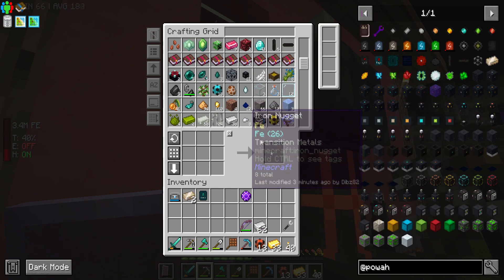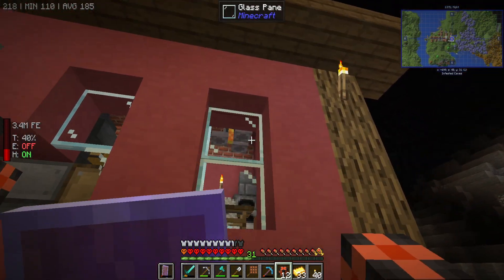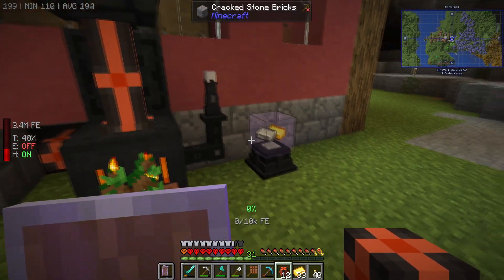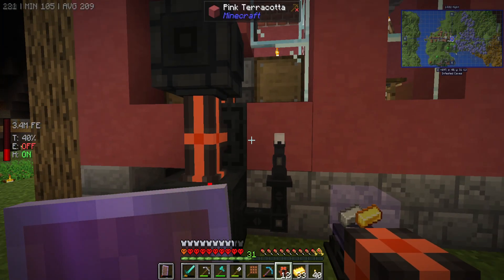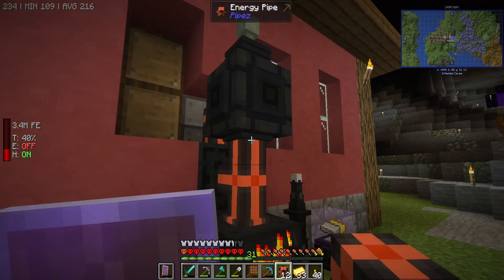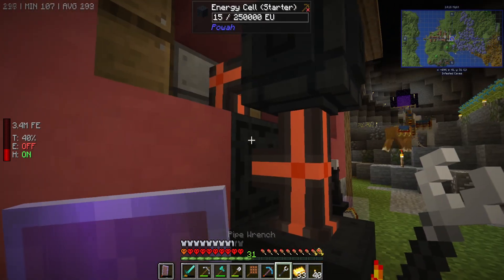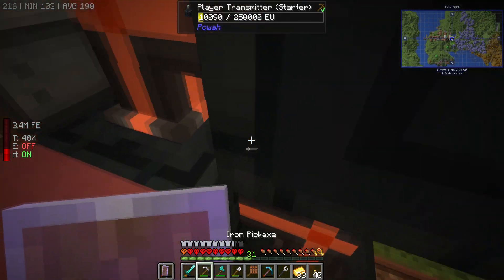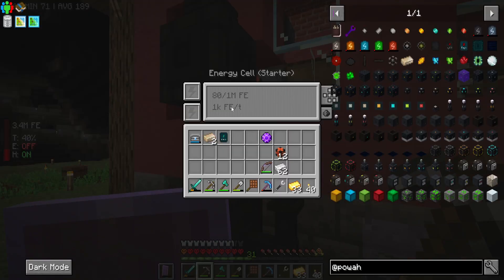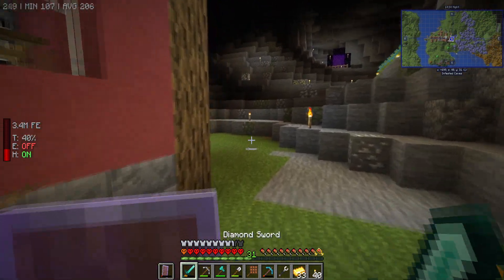Pipe here - probably just going to remove this window for now. You're not energizing at all. So what we want to do is not go straight from there - go out from there and then disconnect that, because we want this to be the backlog here. It's so messy. This is so messy.